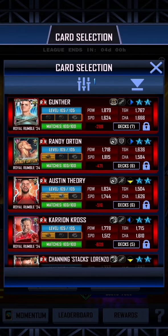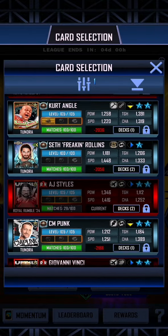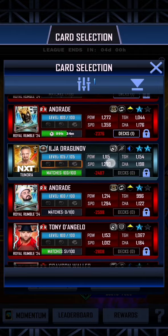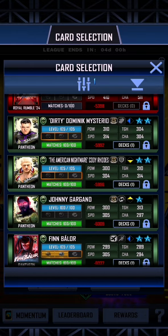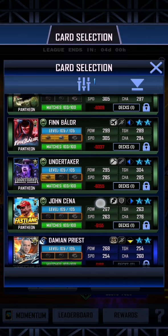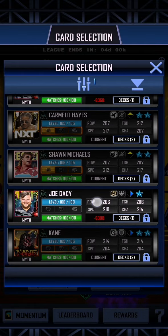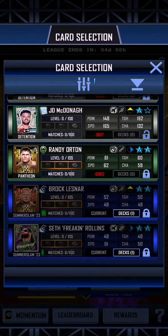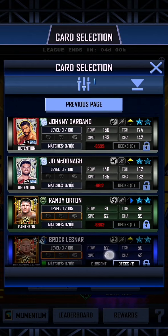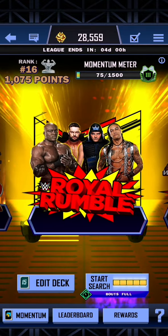You can see I've got my two best cards as being Finn Balor and The Fiend. But if we swap these out and look for some Stone Cold Steve Austins - it's been a little while since we've had a good Stone Cold Steve Austin card. We've got the Royal Rumble 24 Stone Cold that we pulled from the event. And unfortunately, scrolling through, we're into the lower ranked ones - it looks like I've only got the one Stone Cold Steve Austin.